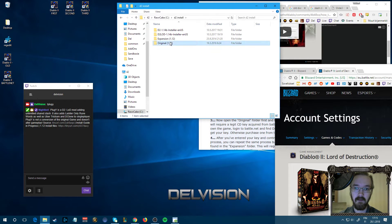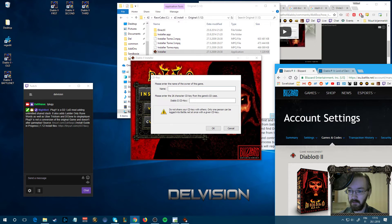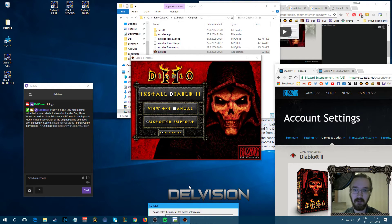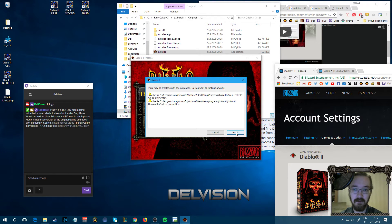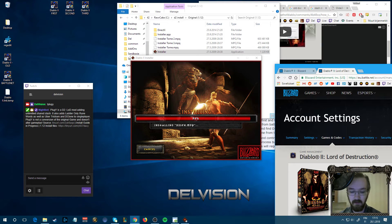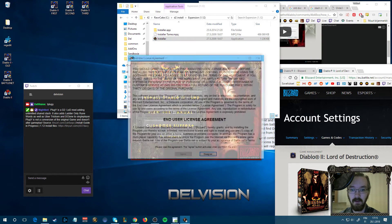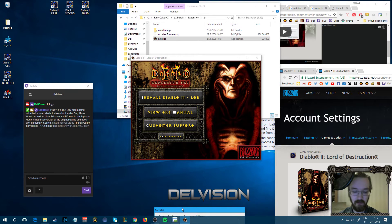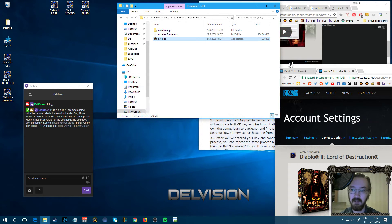Now let's install the version that I'll add pluggy into. Do the original install first, agree, and copy the CD keys again. You can use the same CD keys for both the pluggy version and the battle.net version — that's fine. But if you want more than one account on battle.net you need separate keys, otherwise they won't let you access battle.net. Copy that, start the expansion install, agree, and now I'm done with those.